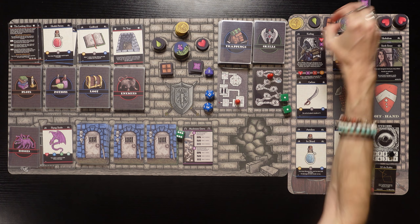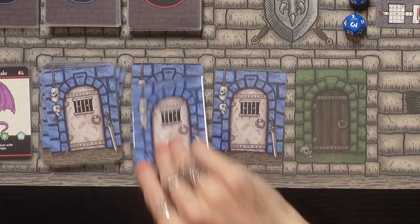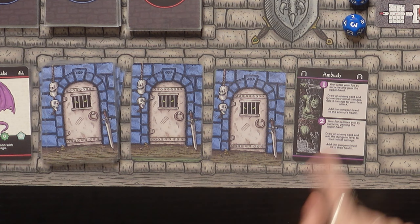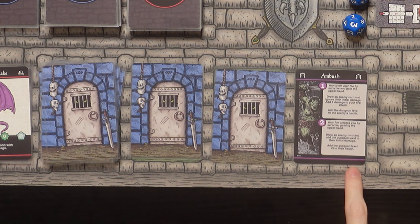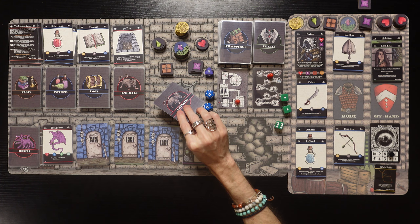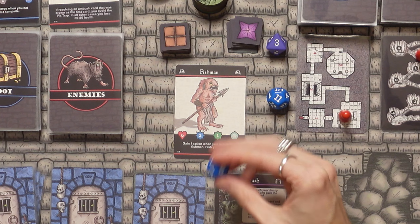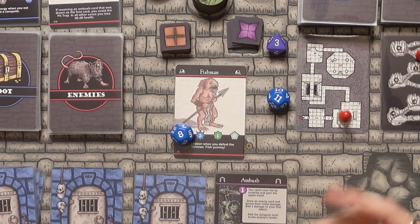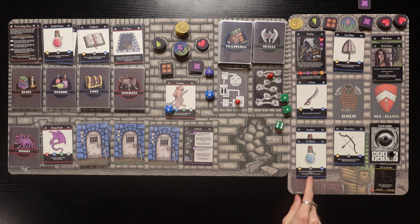Let's move deeper into level 2 - treasure! We gain 1 gold - don't mind if I do. That's a potion waiting to be bought from the merchant. Going deeper down - the mushroom grove again. We know what happened last time. This time we rolled well - gain 2 rations! That makes up for the poisonous mushrooms we chowed down on earlier. We're up to 3 rations.